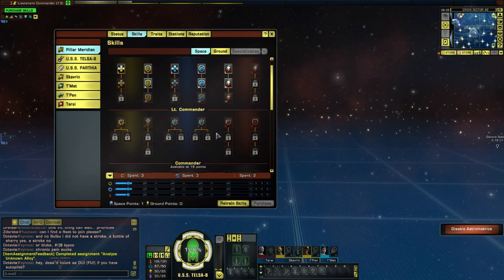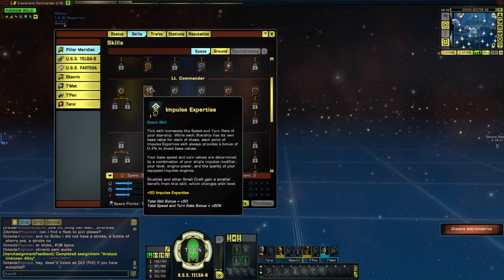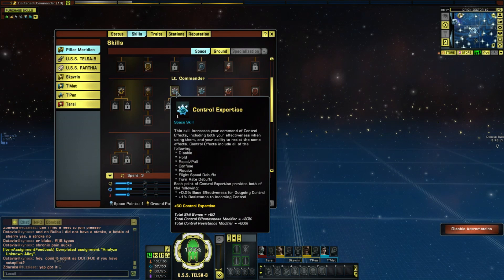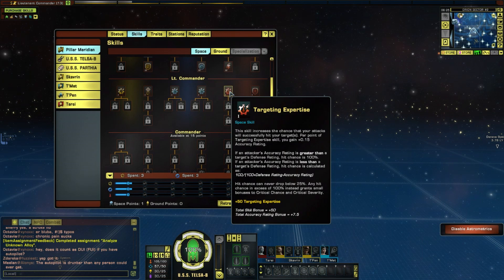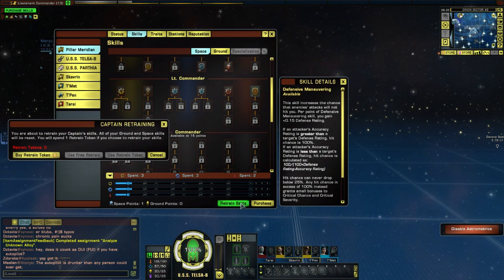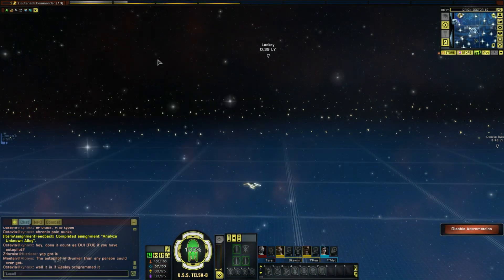We do have some skills to spend and I fully intend to spend those, but I don't know what's on yet so I'm going to leave this for now because I don't have all of the abilities that may apply. Possibly control, possibly targeting expertise - not sure. Defensive maneuvering - okay, we're going for that. Done. Don't know if that was a good one, just gone for it.